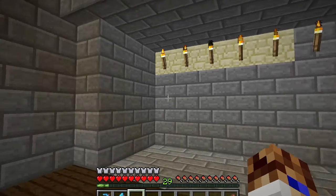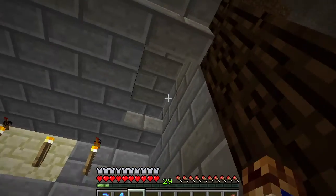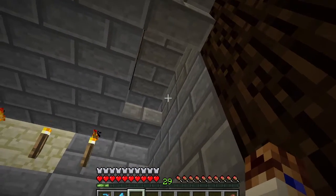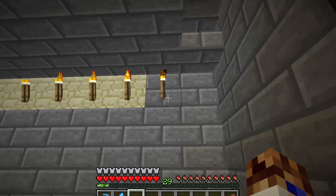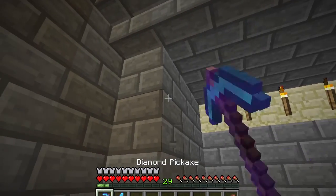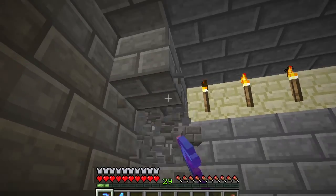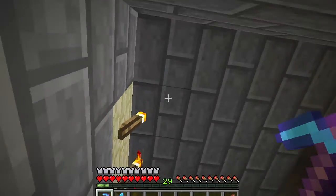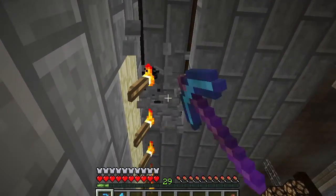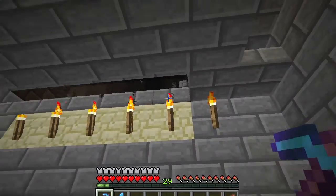This is the minimum space that you can fit the micro potion lab into. These two blocks here can be filled in with non-solid blocks, but if you fill them in with solid blocks you won't be able to refill the water bottle chest. It also makes it a whole lot easier to refill the machine if you leave an extra block of space here and a block of headroom along here.